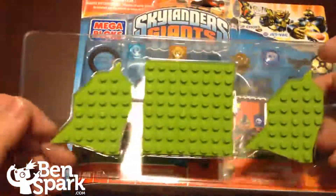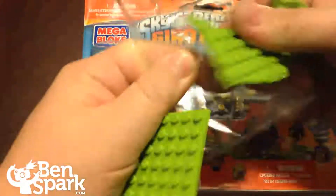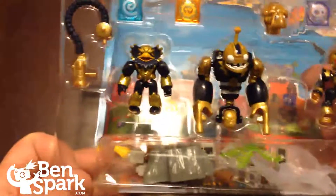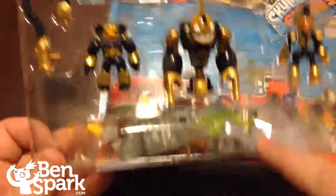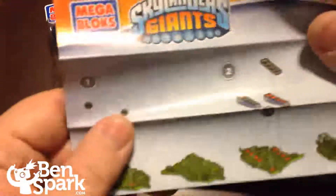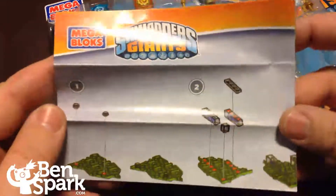Each of the figures has a special green base. So let's take those out — we've got three green bases. Inside we've got the individual figures and their elemental symbols. There's even a golden sheep, and then there are other pieces that are part of this set. There's a little instruction book which also has a code for the online portion, so you can register your figure online at MegaBlocks.